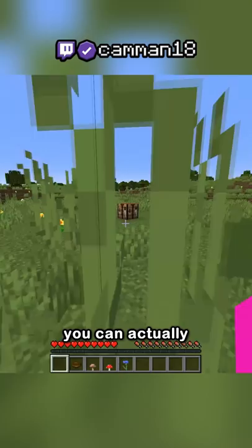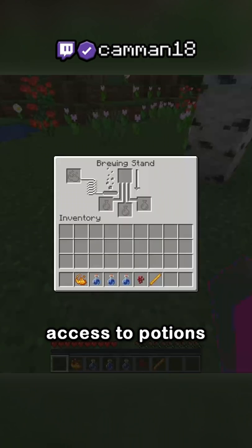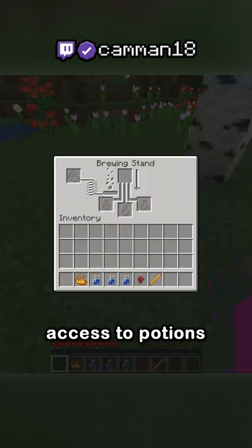But what if I told you it was one of the best food items in Minecraft? You can actually craft suspicious stew, just like mushroom stew, but with a flower. The thing is, depending on the flower, you get different effects — meaning before even having access to potions, you can get fire resistance, jump boost, and regeneration.